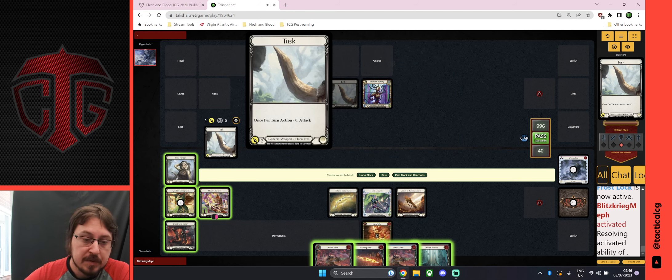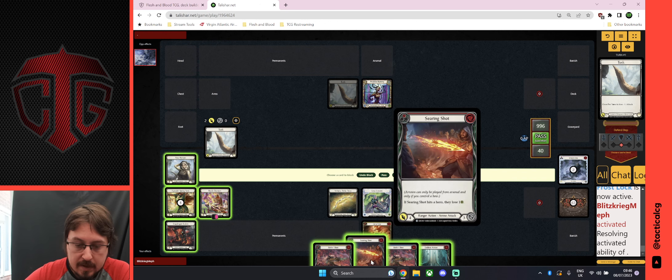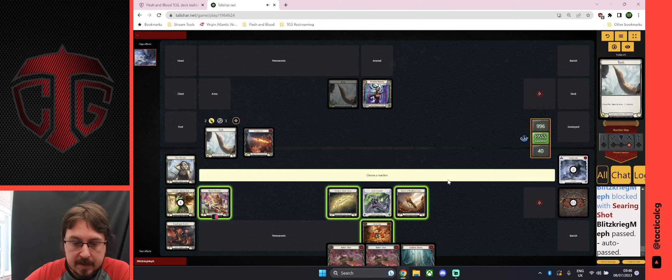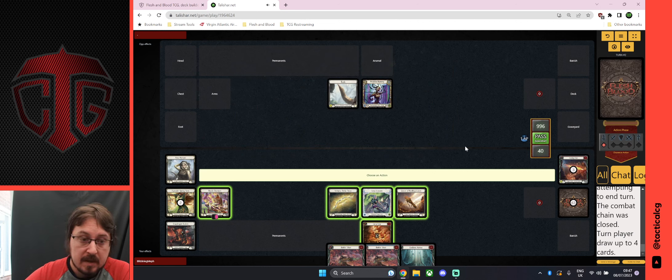In single-player, the bot auto-attacks you with its weapon, so I get a chance to block. You can either pass through the blocking phase and go to reactions, or pass block and reactions together. I'm going to block with my Searing Shot — your block goes here and it calculates everything for you. Click pass, choose a reaction, use something at instant speed if you want, and then it's back to my turn.